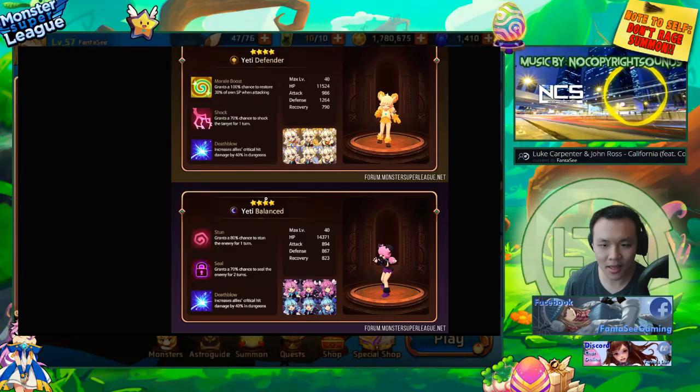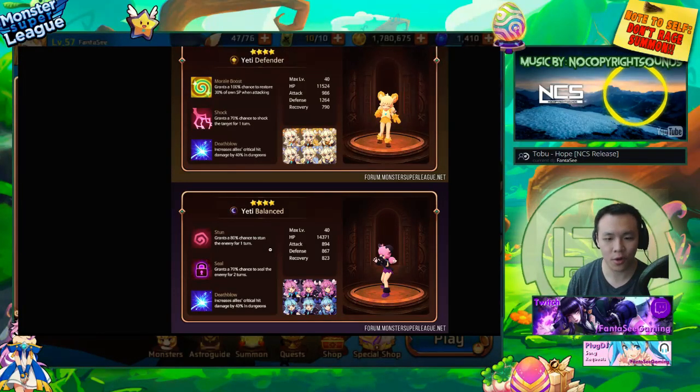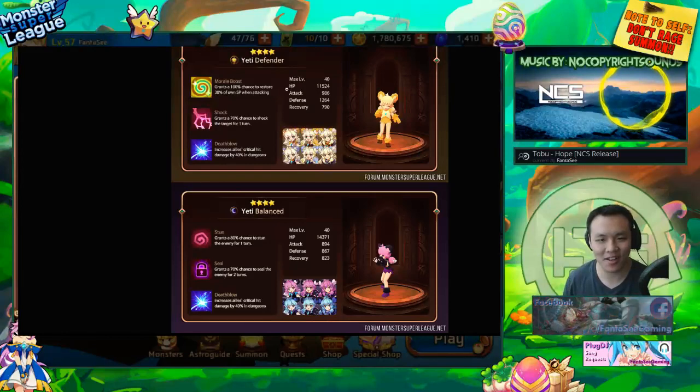I think the light and dark Yetis are going to be from eggs only — I don't think they'll have an event for the Yetis, but I could be completely wrong. The dark Yeti is a balance type with stun and seal — 80% stun, 70% two-turn seal, AoE seal — not really all that good in my opinion. But I think the light one's excellent — maybe I'm just biased, I really like morale boost.